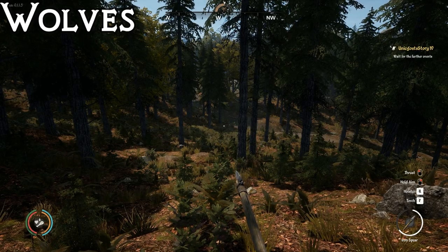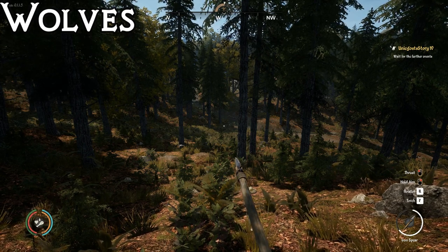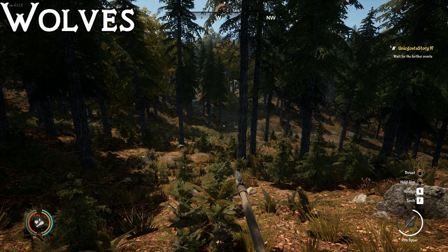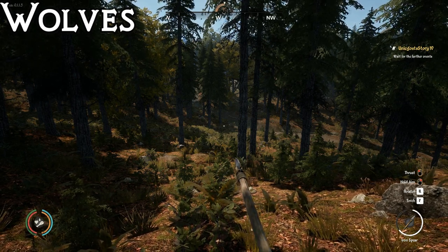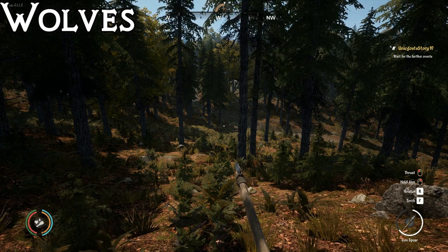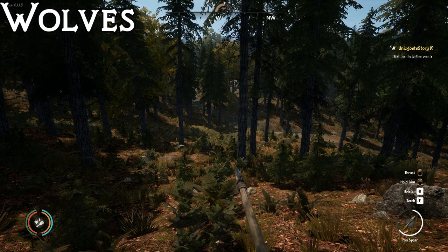The next animal is wolves. I hunt these with basically anything because even though they're dangerous, they're pretty easy to kill — especially with a headshot. Most bows with iron arrows and a crossbow with iron bolts will kill them in one shot to the head. Many spear types will also one-shot them since wolves aren't all that tough.